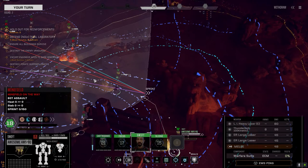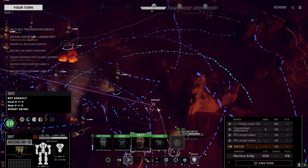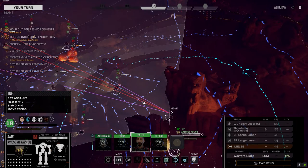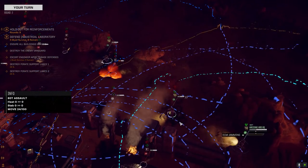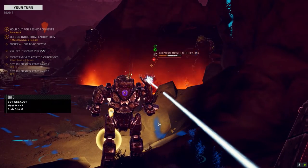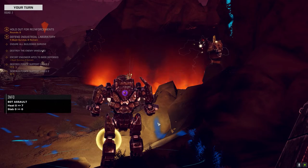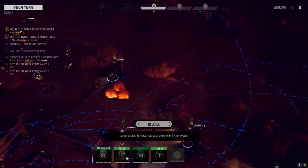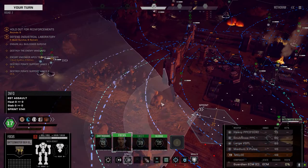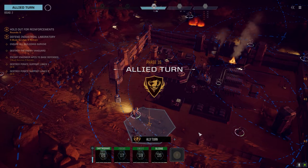Minefield on the way — screw minefields. I need to get this guy but I don't want to go through the minefield. We almost knocked out one of our own mechs too — damn it. Let's get you around this way. You're in a bad spot, this Battle Master is so slow. They've also added a bunch of new mech chassis and stuff in the latest patch update.